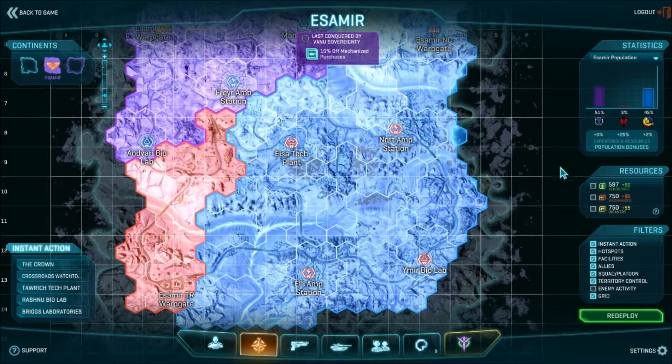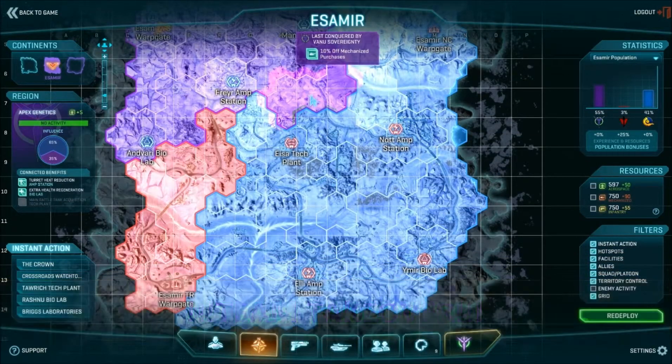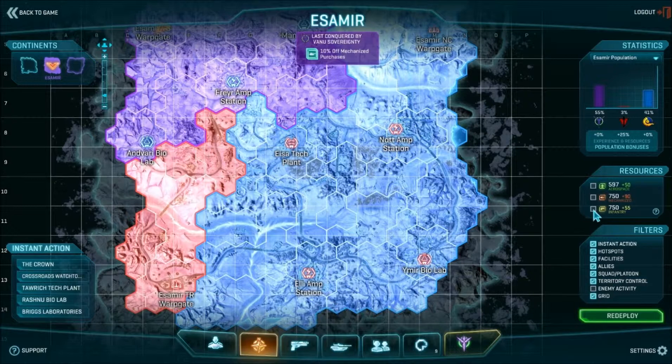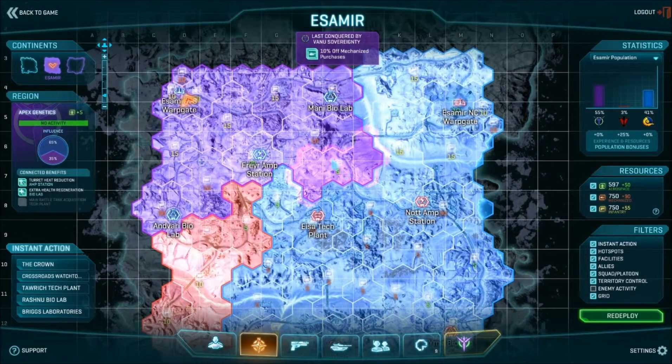The max resource you're able to hold is 750 each. Aerospace, which is flying vehicles — you can use this. And tank, or ground vehicles. There's a quad bike type vehicle but they call it something else. This base just got captured by us. Let's turn these on — there we go. You can see this is kind of a new update right here, actually. They used to just be symbols.